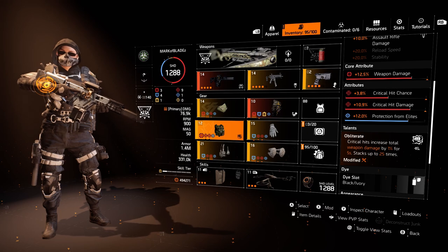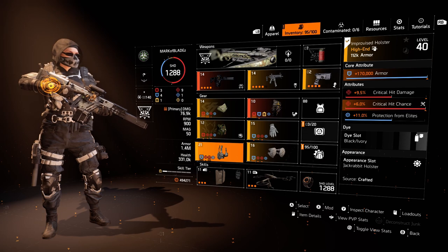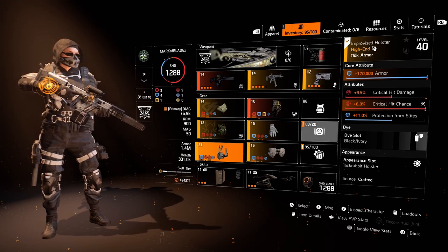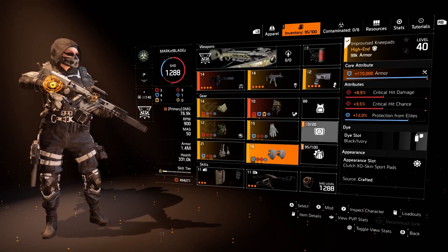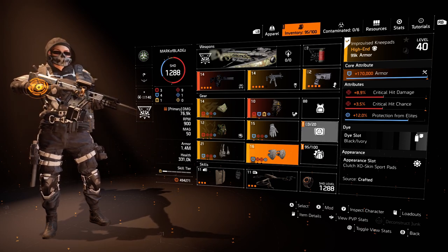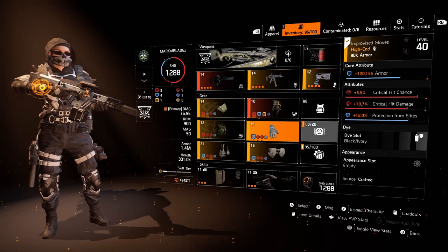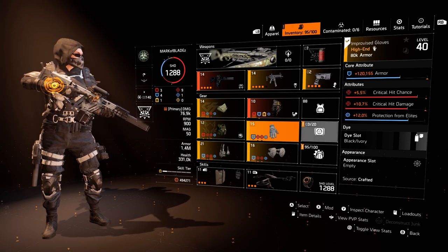The talent on the chest is Obliterate — critical hits increase total weapon damage by 1% for 5 seconds, stacking up to 25 times. Moving on to the first improvised piece from the crafting bench: max armor as the core attribute, 9.5% critical hit damage, 6% critical hit chance, and 11% protection from elites via a mod. Knee pads: max armor, 8.9% critical hit damage, 3.5% critical hit chance, and 12% protection from elites. Third improvised piece: 120k armor, 5.5% critical hit chance, 10.7% critical hit damage, and 12% protection from elites via a mod.